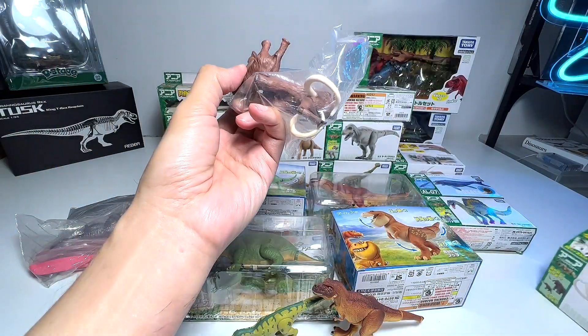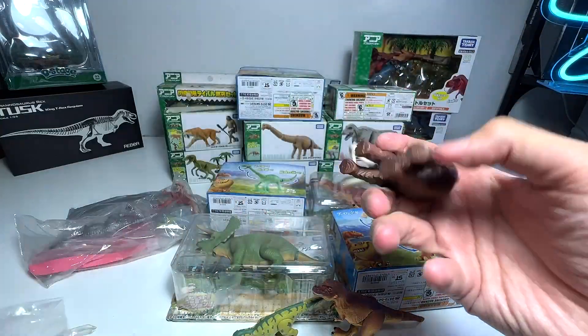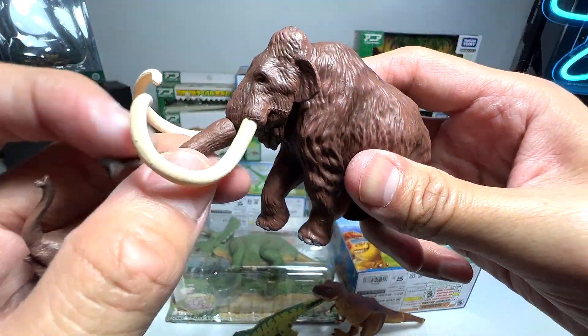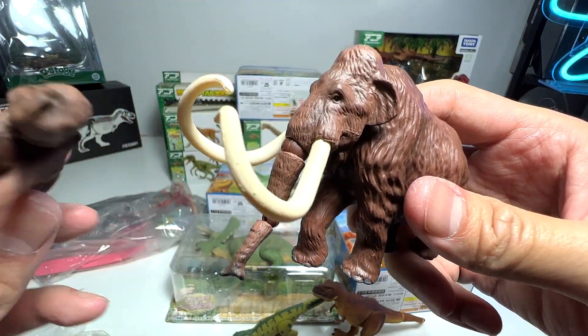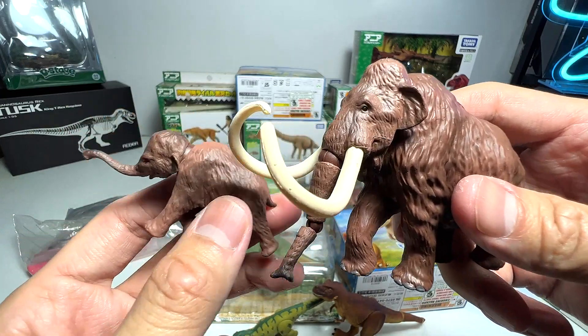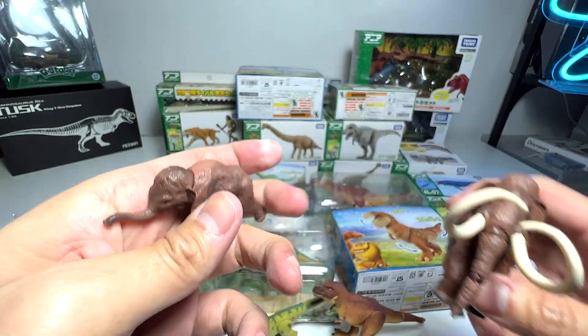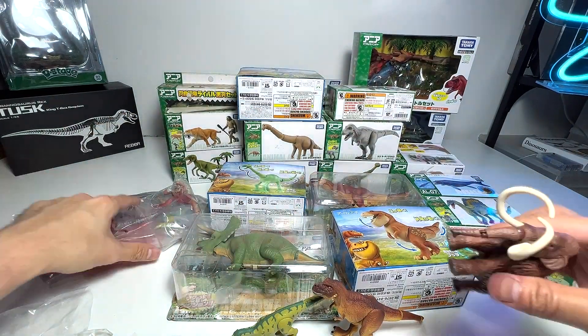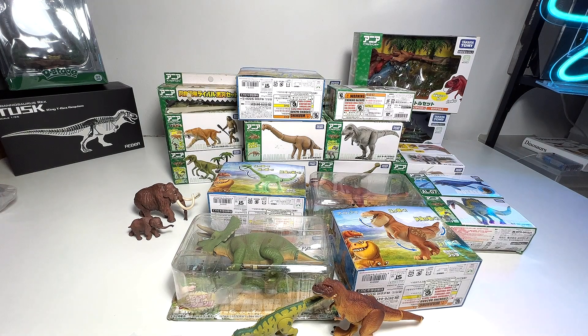We also have a prehistoric animal right here — the woolly mammoth. It comes with a baby as well. This is basically the adult woolly mammoth, a prehistoric elephant that was living in very cold temperatures, which is why you can see it has a thick coat of fur. And this is basically the baby woolly mammoth. Let's put this right here and throw away the box.